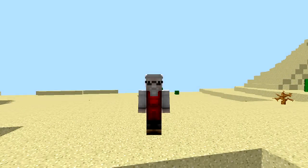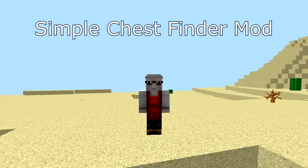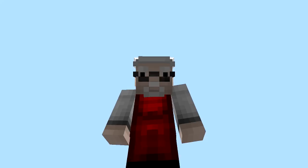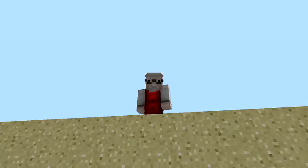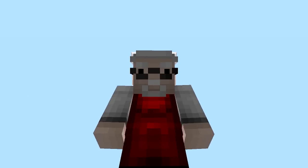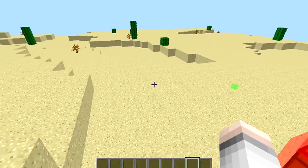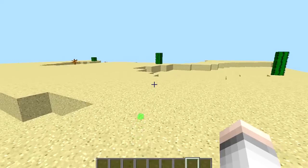Greetings, how are you all today? Today's mod is called Simple Chest Finder. What it does is highlight all the chests in the world — your trap chests, if your mates are hiding stuff in a trap chest, your ender chest, or your normal chest. Sometimes you put a chest down and can't find it — you'll be able to find it with this. It's permanently on; you can't turn it on or off.